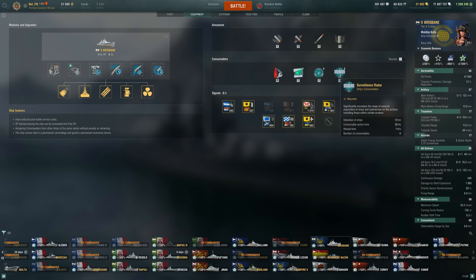AA range of 6.9 kilometers is pretty nice. No defensive fire here though, so we'll see how that ends up working. Maneuverability-wise, expect the acceleration of a Minotaur and probably similar maneuverability. The rudder shift isn't amazing. So the Brisbane — I'm excited to give it a go. Let's see how it performs in some games.